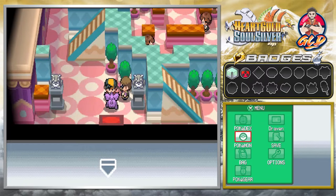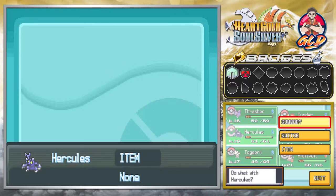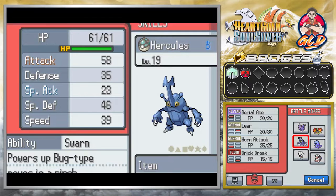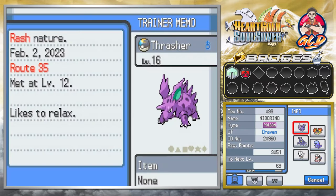In our last episode I went to the Goldenrod department store to try and get the Drain Punch technique, but it's not compatible because I had to train Hercules up to level 19 in order for it to learn Brick Break. Yeah, Brick Break. And we've also got Thrasher right here.